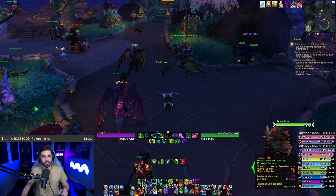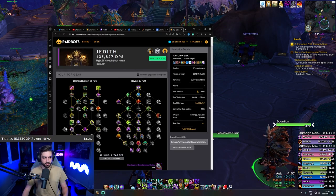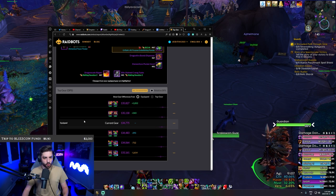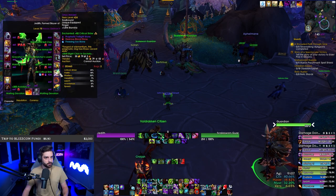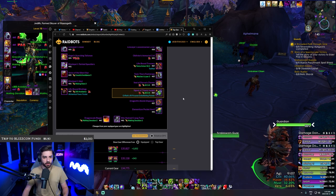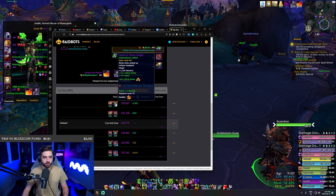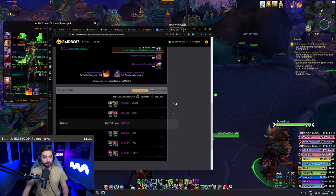I have a sim example to show you. This is my character with a raid single target talent build. I simmed it wearing the annulet and the Seal of Direness — the 421 to 424 rings you see me wearing in game. I simmed a crafted 447 crit-haste ring with a socket, and lo and behold, it is telling me to unequip the annulet and put the crafted ring on for a total gain of 1052 DPS, which is pretty substantial in a single target build.